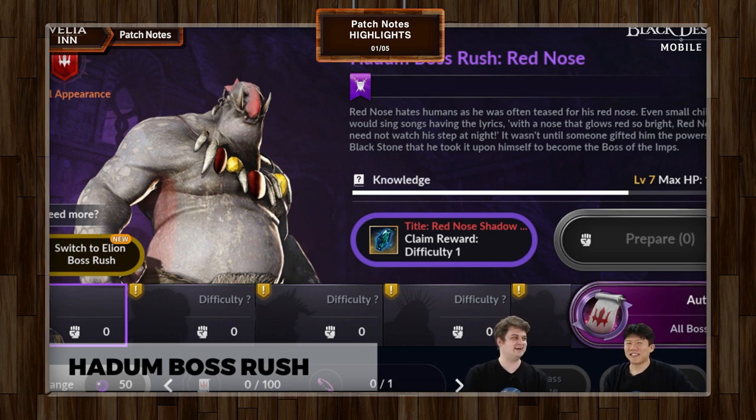As a reminder, to access Hadum Boss Rush for any given boss, you need to have completed level 99 of their Boss Rush in Elion — that is a requirement for each boss. It starts with Red Nose, so right now Red Nose is unlocked. Bosses like Giefna and Beg and others after him are not yet unlocked because we haven't completed difficulty 99 of Elion for them.